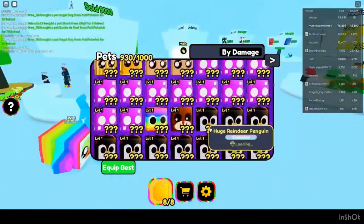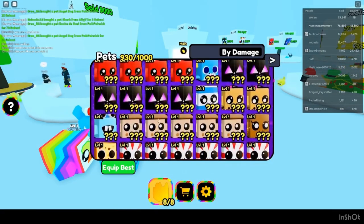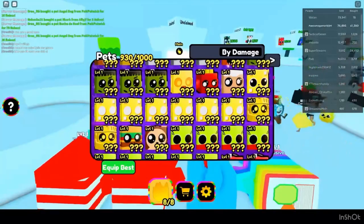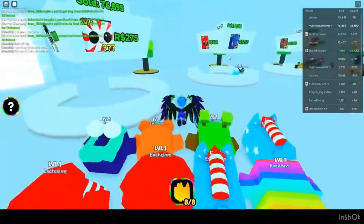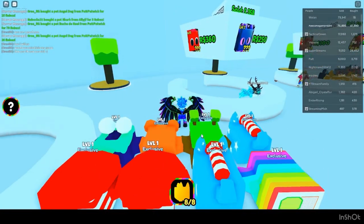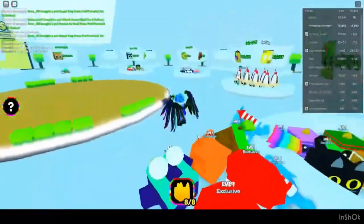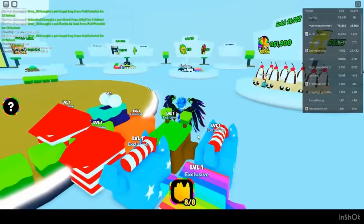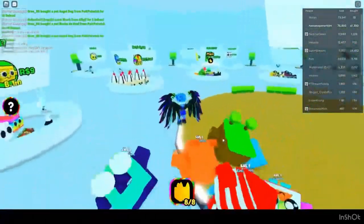I know I might be saying expensive prices, but anything with high exist — just instantly drop it to 100. If it's super easy to make, like any common pet on the wheel, drop it to 100. If it's limited, add value. If it's impossible to get and low exist, add a lot of value. If it's super hard to make on the wheel, add a lot of value. I hope this helped guys, bye.